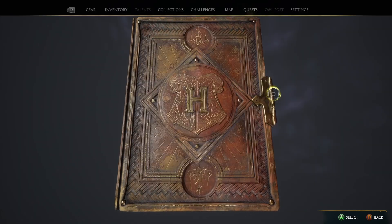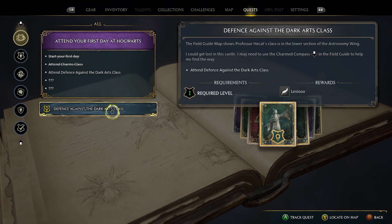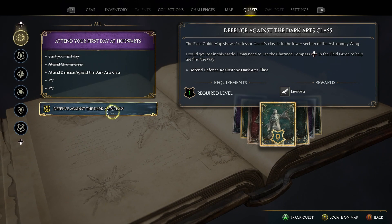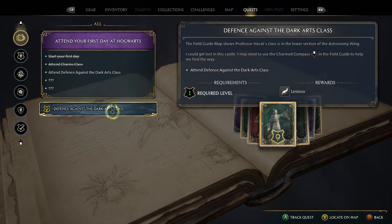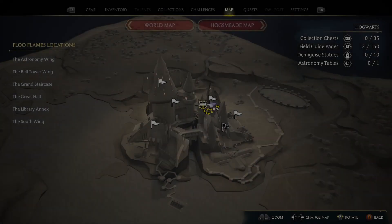Quests: attend Defense Against the Dark Arts. The field guide map shows Professor Hecate's class is in the lower section of the Astronomy Wing. I could get lost in this castle — I may need to use the charmed compass in the field guide to help me find the way. Let's track that and locate it on the map.